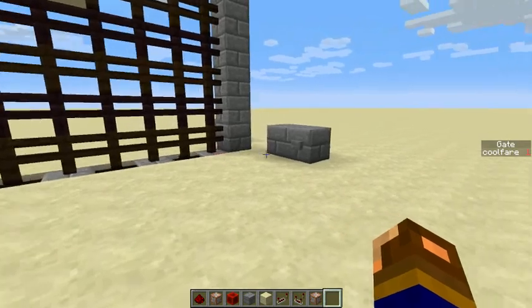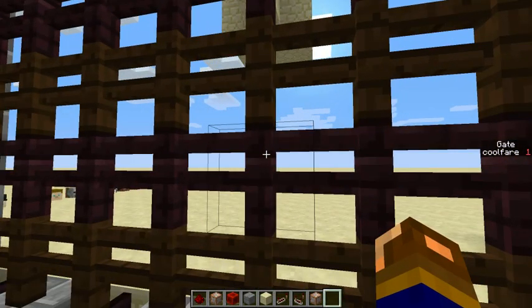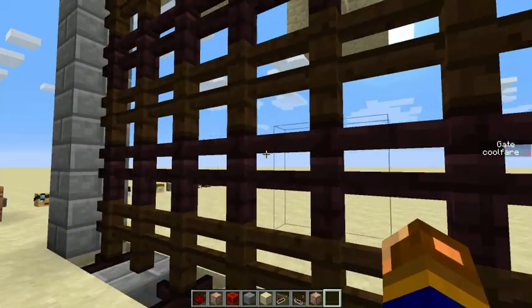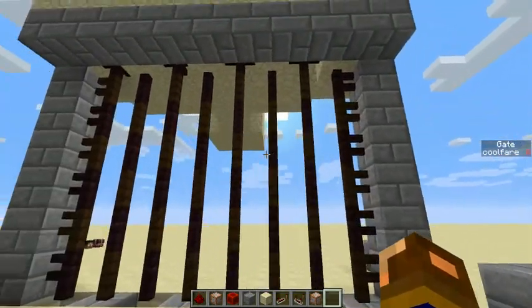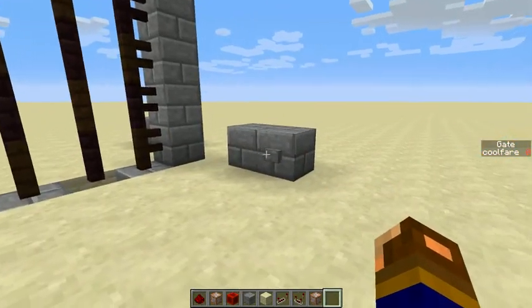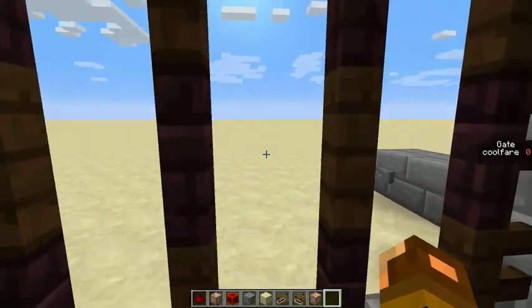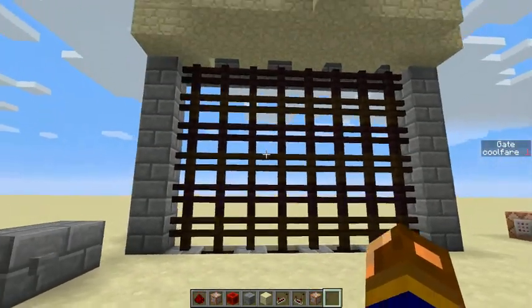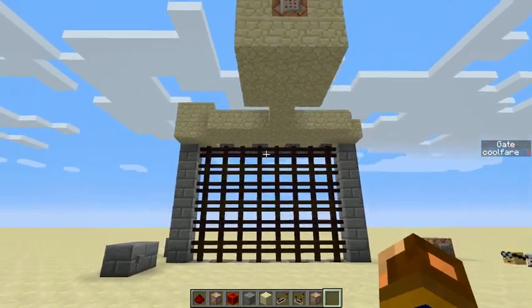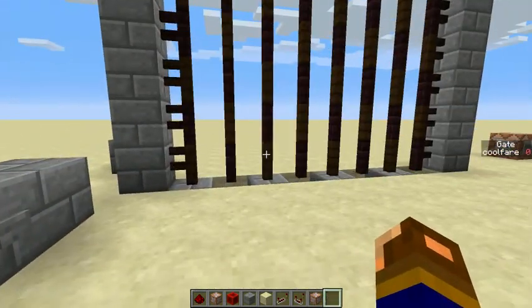It involves the new fences and the old fences, and there's a gate. It opens and closes. You can walk right through it and you can close it on the other side. So it's a little weird on how it works.